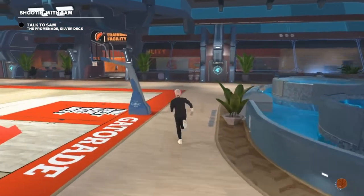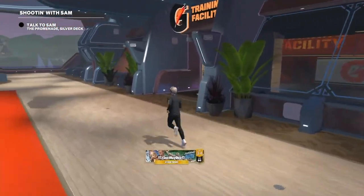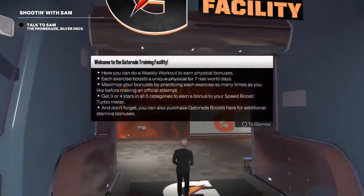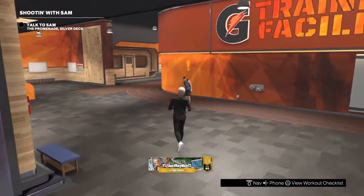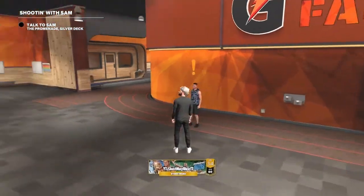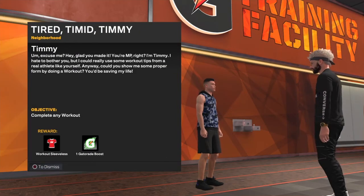Alright guys, so the first thing you want to do to get the gym rat badge is you want to go to the back of the trio to the Gatorade training facility, and you want to talk to this little guy in the front. This is the 60 overall, this is the first time walking in, this guy specifically. Pretty much you can get up to plus 4 on all of these. Walk up to this guy and you have 3 quests that you got to do. He's right in the front door, so you can just go up, talk to him, get your first quest.